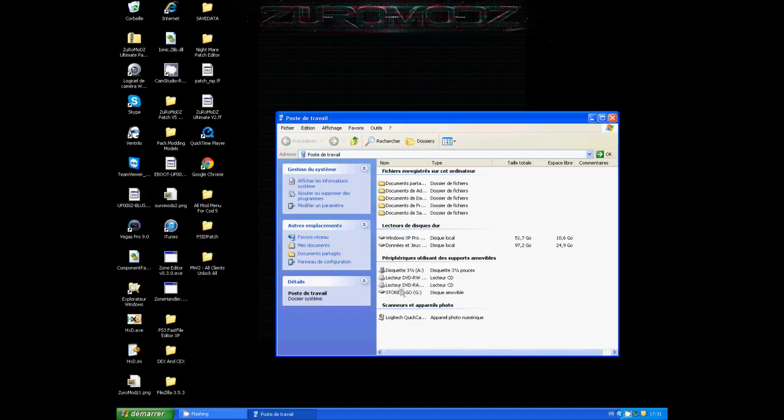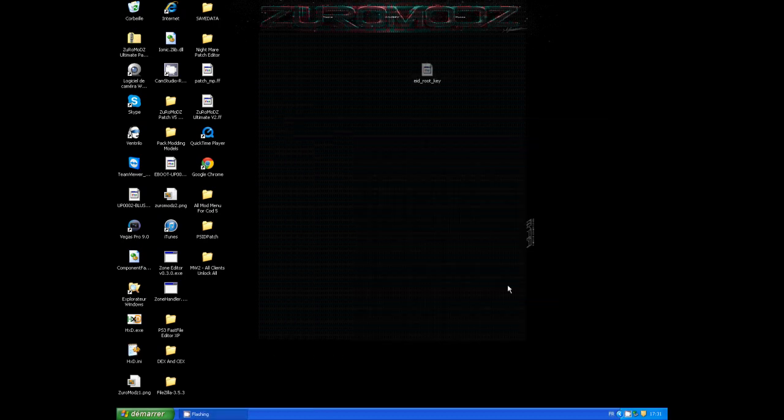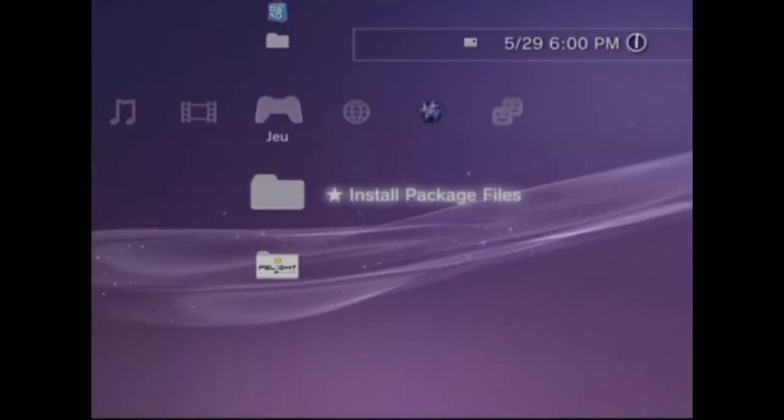Ok, so the first step you need to do on your PC is very easy: you need to plug your USB device into your PC, and you're going to go in your USB device and you're going to copy this file onto your desktop. So when it's done, you're going to go back to your PS3.